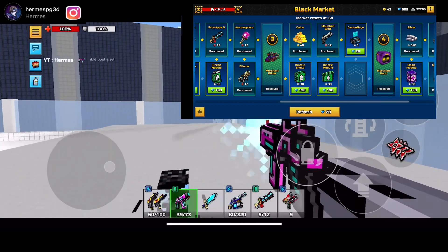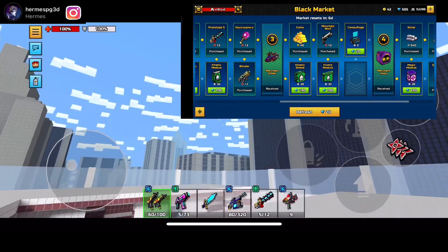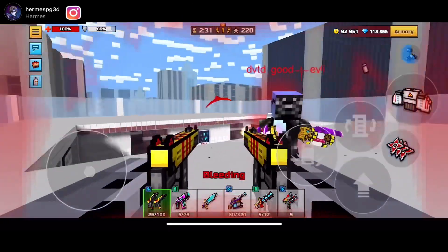Here you go — we got kinetic shield modules, kinetic modules, kinetic module. That's for backup, that's for armor, that's for snipers. And then you see a magic module and camouflage. The modules are finally back. I'm pretty glad about that.